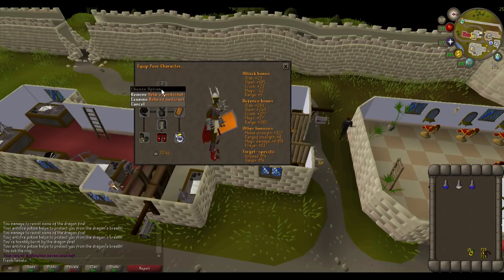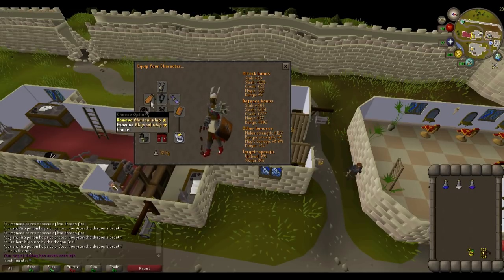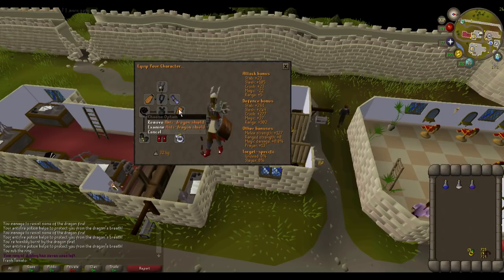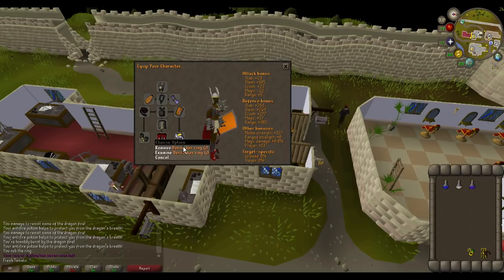For the gear I bring here: a Helm of Neitiznot, Fire Cape, Amulet of Fury, any Blessing — I bring the Ancient Blessing — Abyssal Whip, Bandos Chestplate and Tassets. You don't have to bring Bandos — I just use it as it's best for kills per hour, but you can downgrade this gear a lot since all we're killing is Blue Dragons. I'm bringing Anti-Dragon Shield — if you have a DFS, use that. Barrows Gloves, Dragon Boots — if you have Primordials, bring those — and a Berserker Ring.